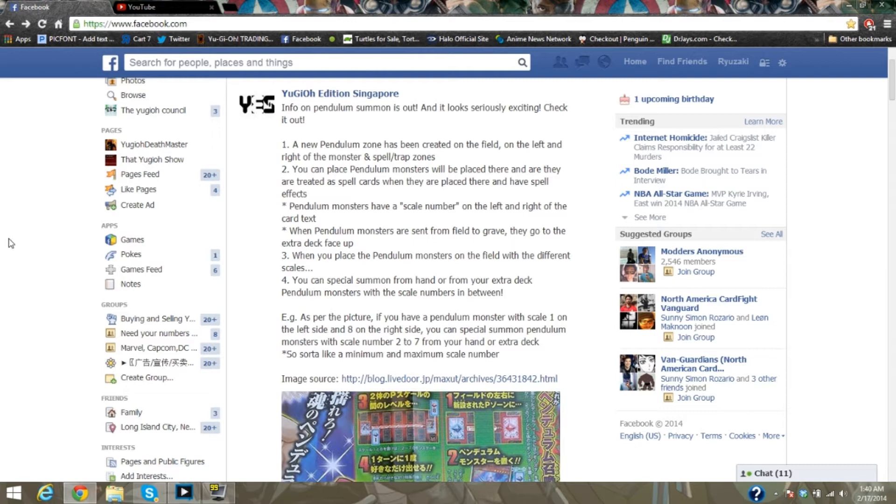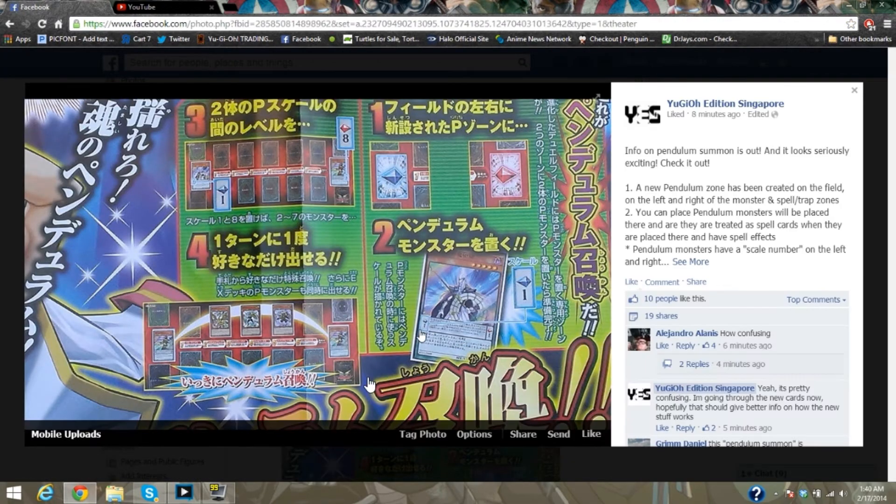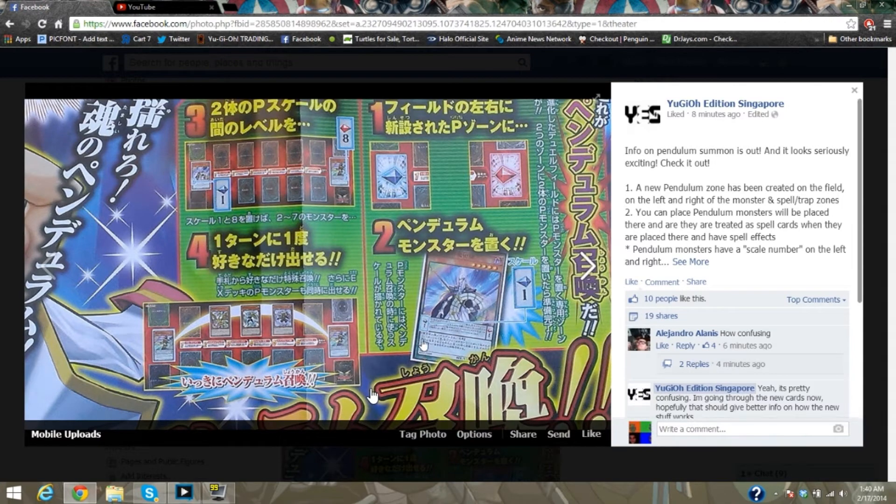So you guys gain all 1,000, you guys get to blow up stuff — kind of stuff. Pendulum Monsters have a scale number on the left and right of the card text. Let's look at the image again and see if we can spot that. Yeah, you can see it on the card where it has the 2 — I want to say that's a diamond, but I'm not even sure. It looks like a diamond and a ruby.